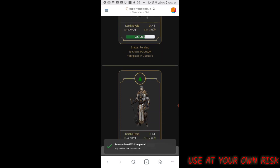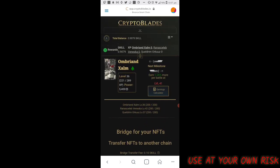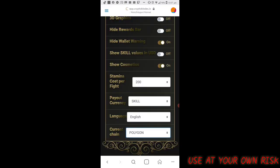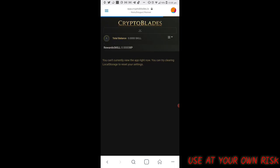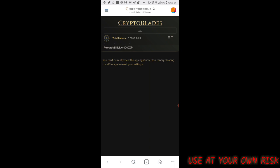Now we will switch to Polygon network. Click the settings, go to Polygon, switch the network, and then click Add Token.